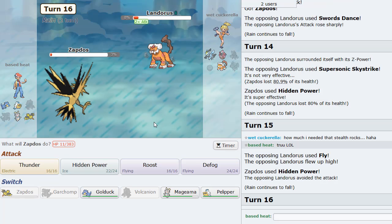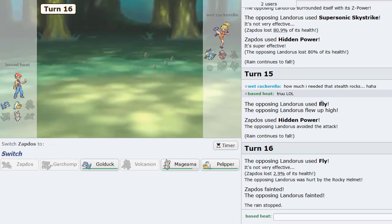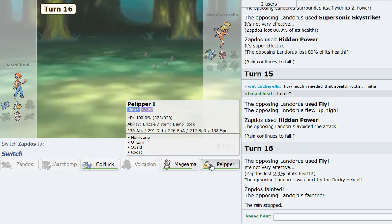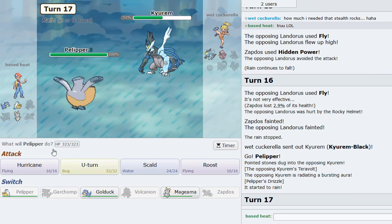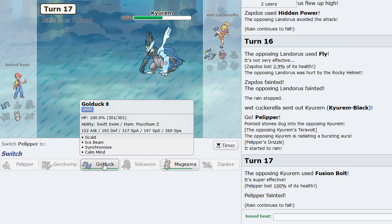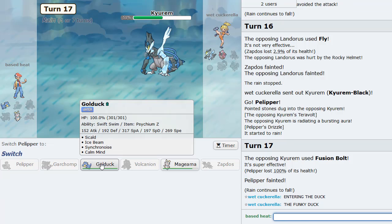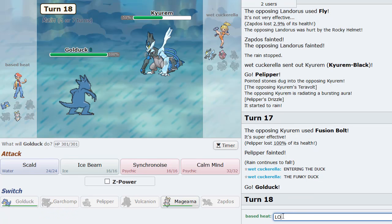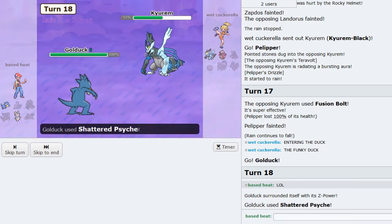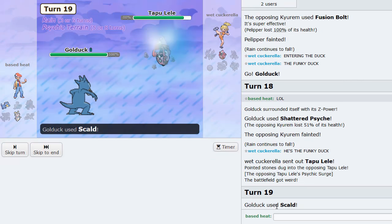We definitely stack this Pokemon here. He gets knocked out by the Rocky Helmet. I can get a fresh Rain up. I actually should have Roosted there — I forgot Skystrike would turn into a two-turn move. My bad. I go Pelipper to get the fresh Rain up. I can just U-turn. He can Fusion Bolt — that's fine. I don't know if the Z-Synchronoise takes him out, though. I really want to calc it but I just want to play based off my instincts. I'm doing it for this video. Shattered Psyche — let's knock it out. Let's go buddy. That's what I like to see!